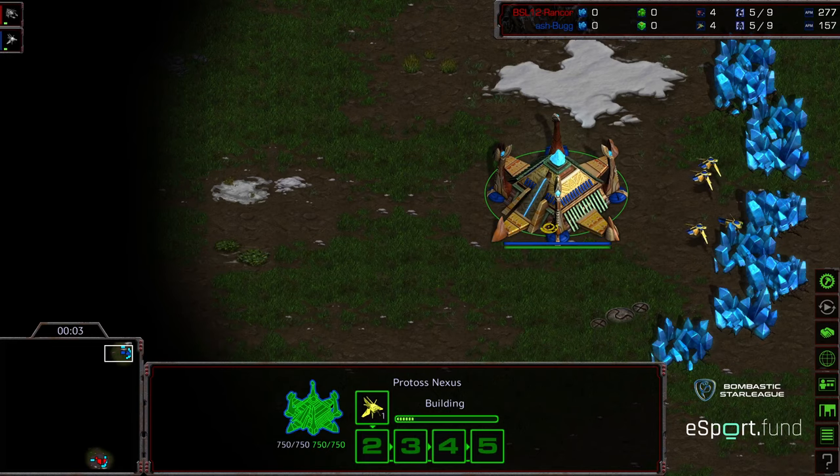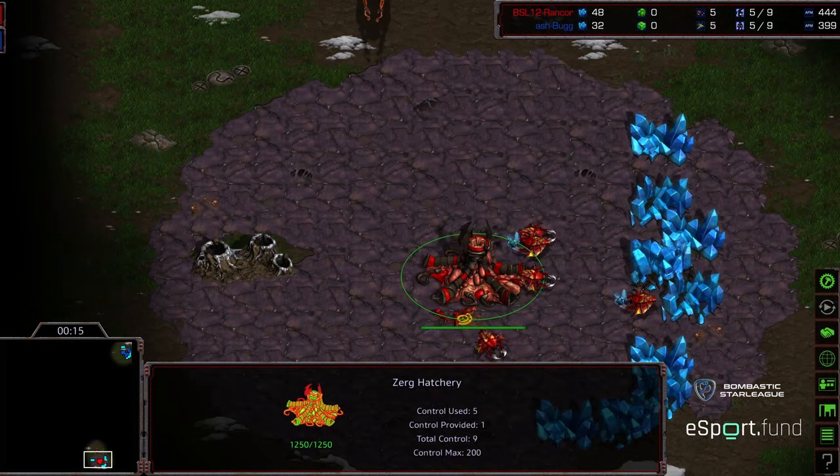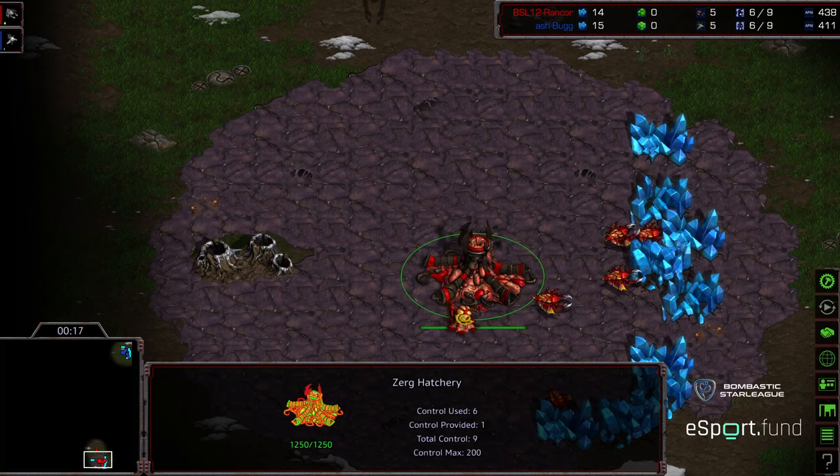Hey guys, welcome to game two between Rancor and Bug. Upper right corner we have Bug, and we're gonna keep the colors they were. Upper right corner we have Bug starting as the blue Protoss, bottom right corner we have Rancor starting as the red Zerg.